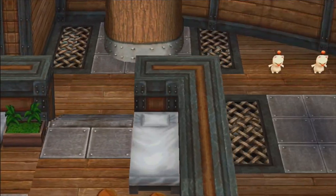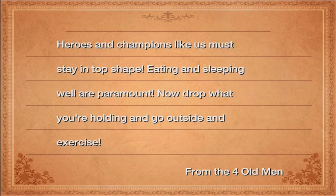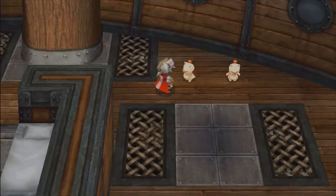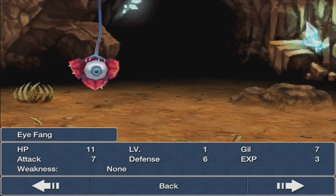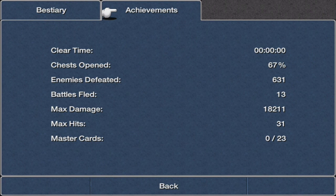Now with the Invincible we can climb over certain mountains — only the smaller, skinnier ones. There's also a records section where you can see stats for every single enemy in your bestiary, which is pretty cool. Achievements show chest open rate at 67%, clear time, enemies defeated, battles fled. Max damage is 18,000 even though the display only shows 9999 — you can still break the damage cap, you just can't see the actual number.